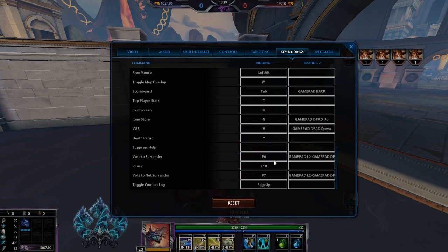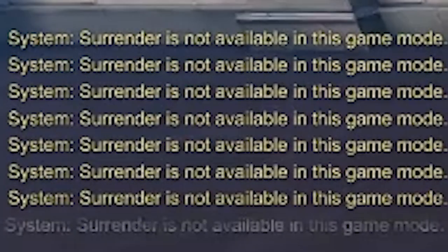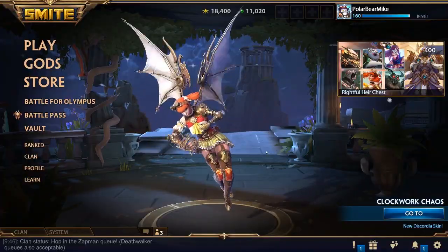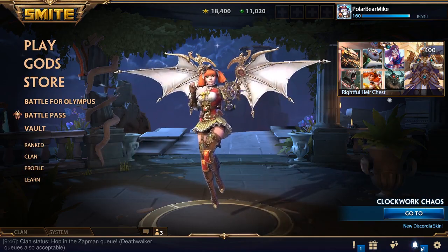If you're raging, you can change your vote to surrender — you can actually just go ahead and bind that to left click. That way, if you're really frustrated in the game, you can just go ahead and spam it and see if your teammates will let you out.